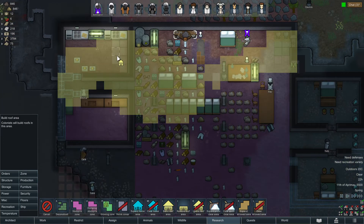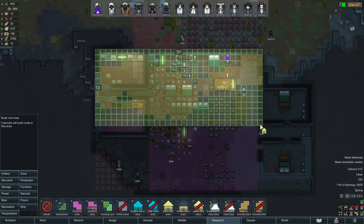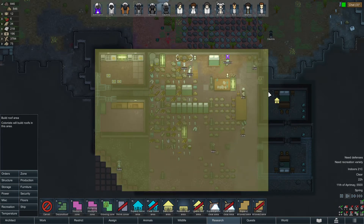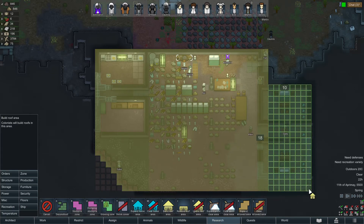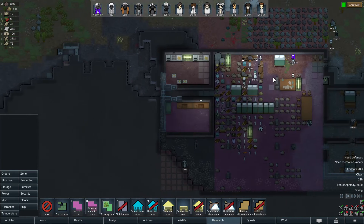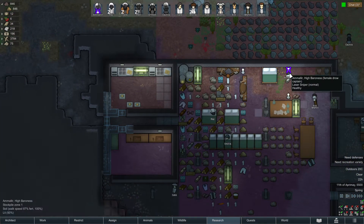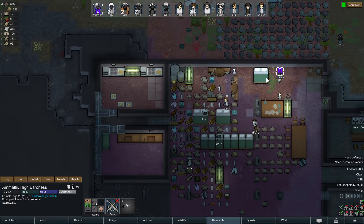Holy crap, we don't have a roof over any of it. Some of it probably already came with a roof, but yeah they didn't do the roof right near the stone cutting — I think that's the problem. Your girl is actually stargazing from inside.